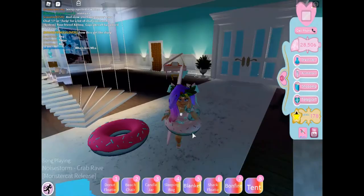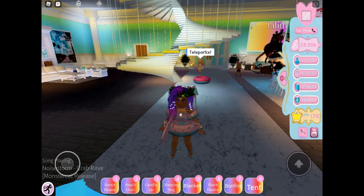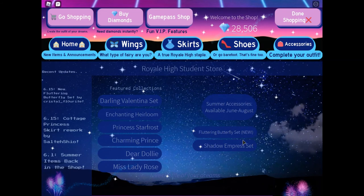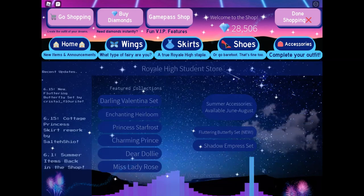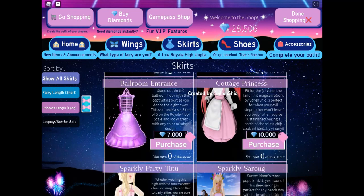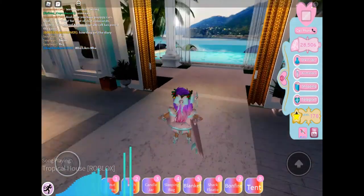As you can see, the cottage skirt — you have to go to shopping. The summer accessories are out, guys, and I did get the surfboard, and that's why I'm really broke right now. The new butterfly set is this. Then go back, go to skirt, and go all the way down, and you can see the cottage princess. It is a little double-priced right now because, as you can see, you can take off the apron and you can put back on the apron. So that's the mini update that happened there.